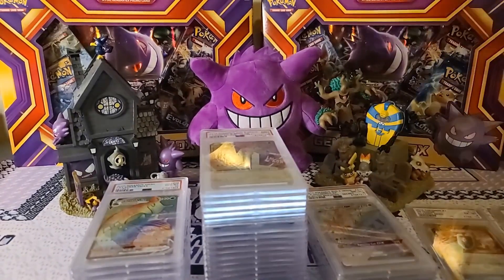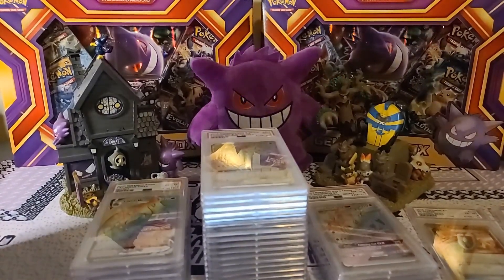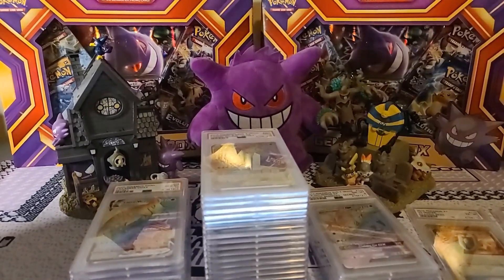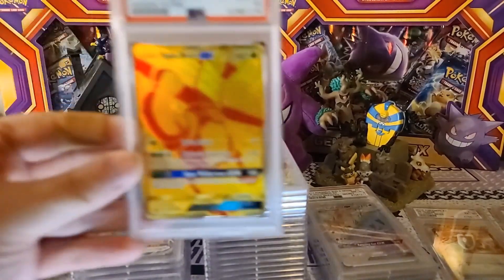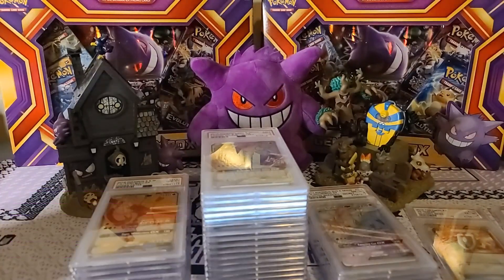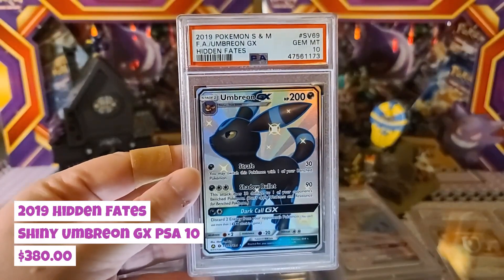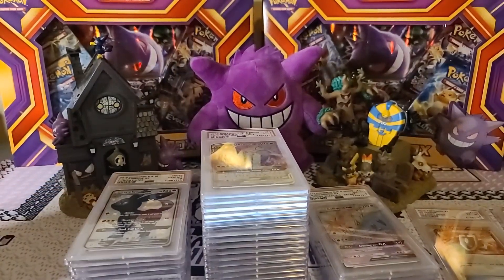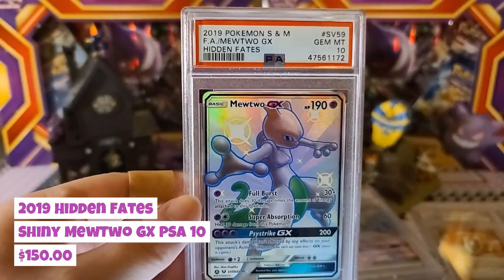We got two more boxes to go — I think there are only 24 cards in these, since PSA actually puts numbers on the boxes. Tapu Bulu coming through Hidden Fates Gem Mint 10 — love those gold secret rares. Then another big hitter, Umbreon GX Gem Mint 10, one of my favorites and just an overall beautiful card. Hits keep coming — Gem Mint 10 Mewtwo GX, looking beautiful, love that green tail!